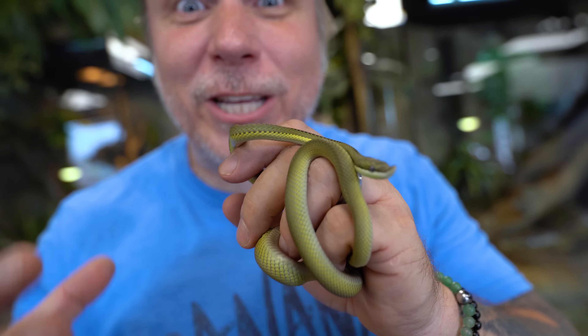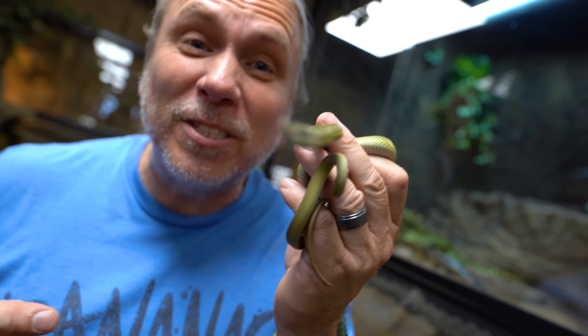This is a Barron's Racer, a really cool snake from South America. They come in three color phases. This happens to be the green phase. They also come in a brown phase, but the one I'm really excited about is the blue phase. And later on in the vlog, we're gonna be unboxing a couple blue ones.